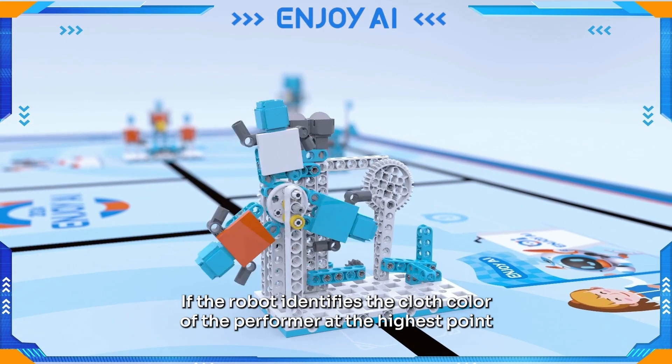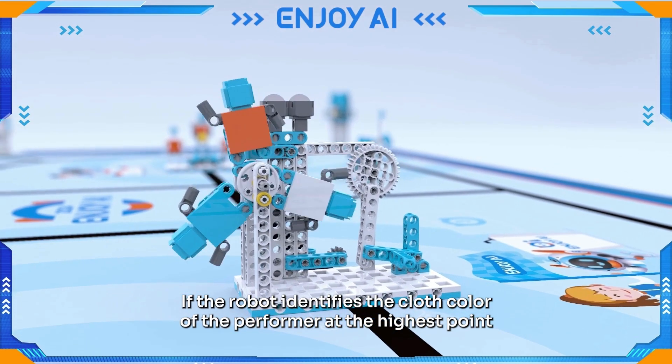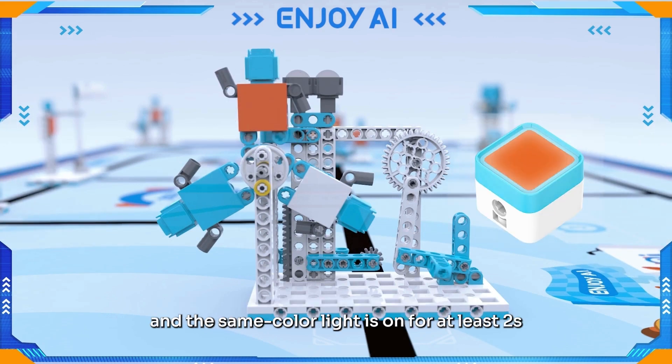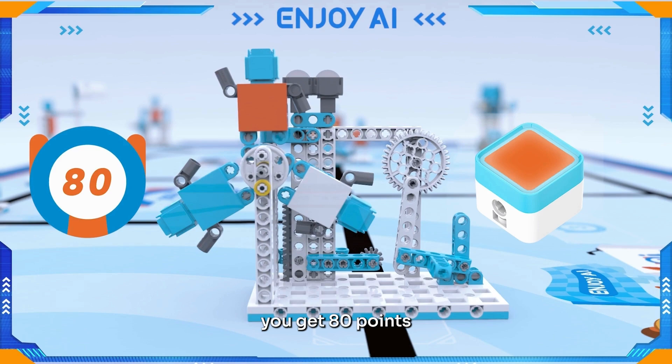If the robot identifies the cloth color of the performer at the highest point and the same color light is on for at least two seconds, you get 80 points.